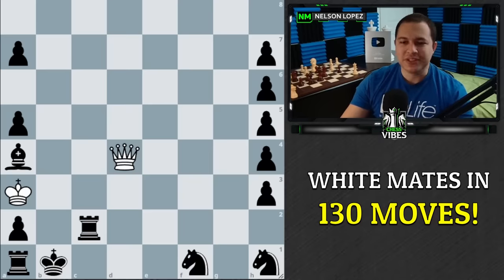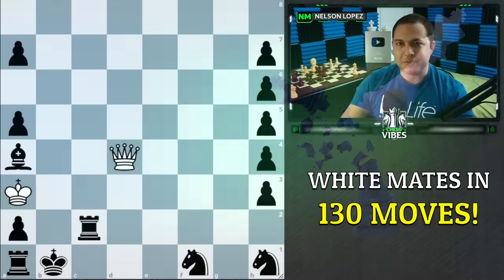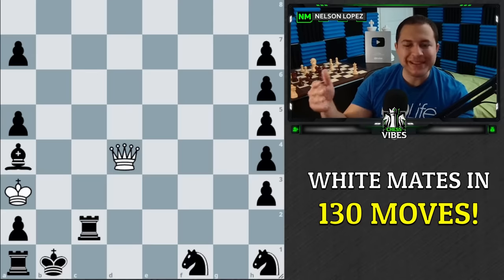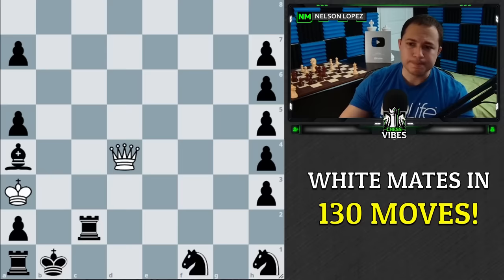If you're excited to get into this, let's get started. Before I show you the solution, if you'd like to pause and think through — don't try to think through 130 moves, but if you want to try to think through what's the idea behind how white can win from this position, just kind of the general plan going forward — then we can see if you're right as we go through the position.